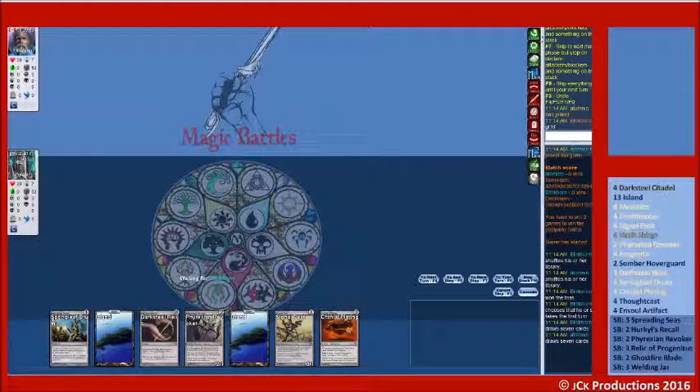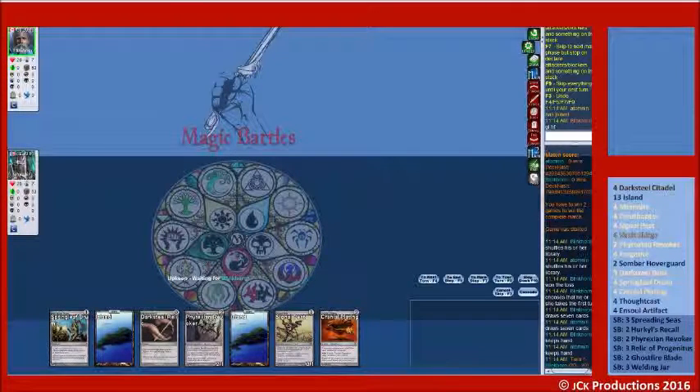All right, here we are — Affinity, another modern matchup. Our hand we keep. I would like to have an artifact land; we are on the play. Let's see what we are up against.